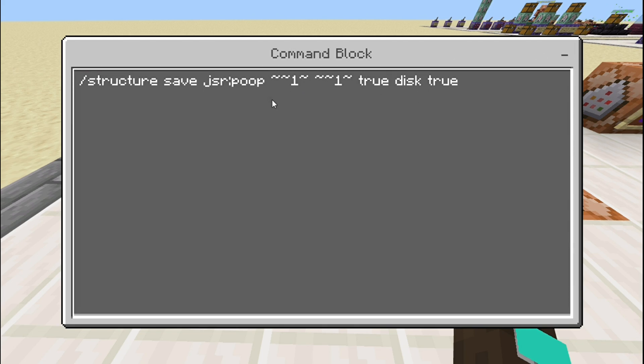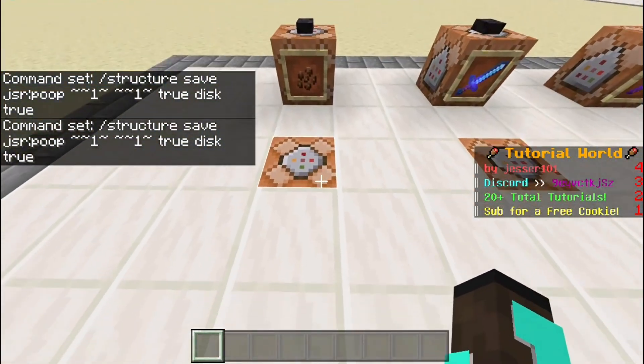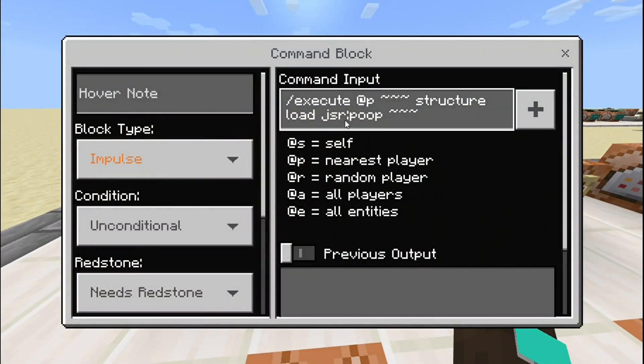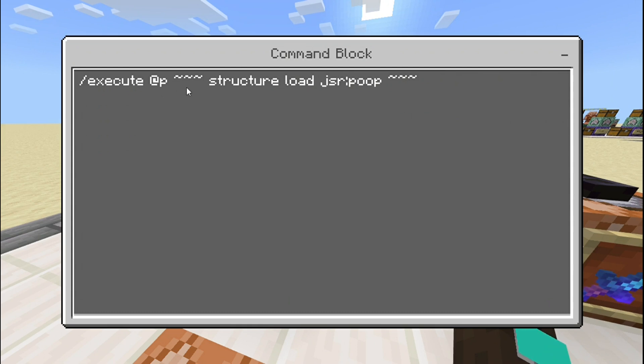The reason both coordinates have a '1' in the middle Y coordinate is because the Y coordinate means one block above. So basically it will be saving any items which are one block above this command block as the structure. And then if you wanted to get the bird poop, all you need to write is: slash execute as @p tilde tilde tilde structure load jsr:poop tilde tilde tilde tilde. Also, if you are making your own ones in your own world, you don't have to use 'jsr' — you can put whatever you want, but you have to have a colon and some other word after it.